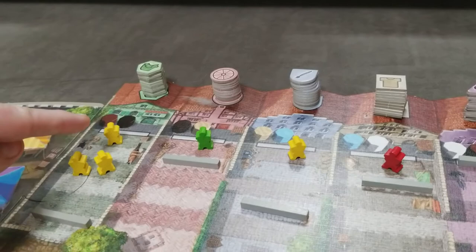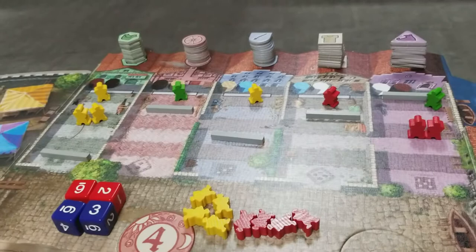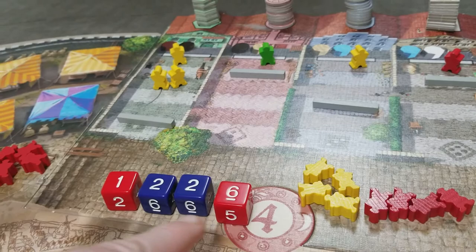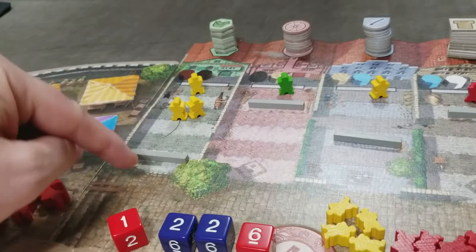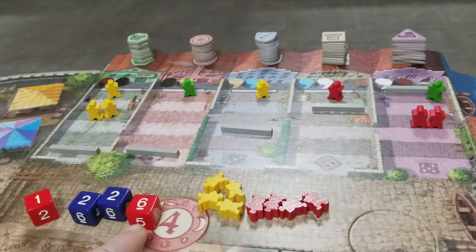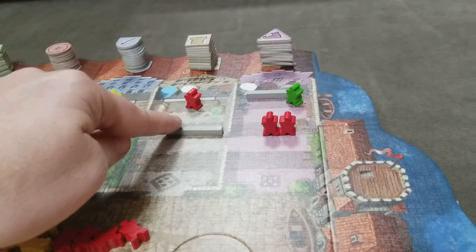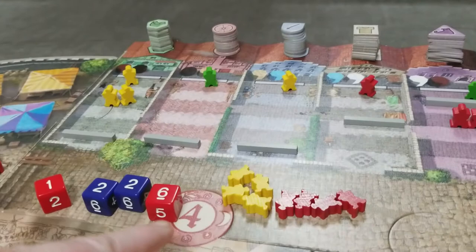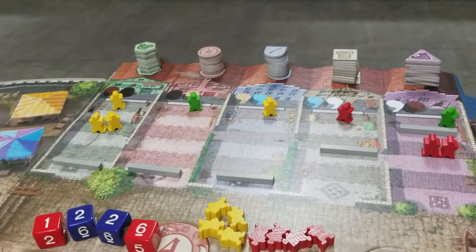Keep going around the table until all players have passed. You can have multiple orders for the same good, following the same cost rules. Once all players have passed, roll the dice based on what the week card indicated. The die pips correspond to good types — rolling a one moves that good's bar up one level; rolling a two moves another bar up. Rolling a six moves every good's bar up one level. Goods only go up to level five.